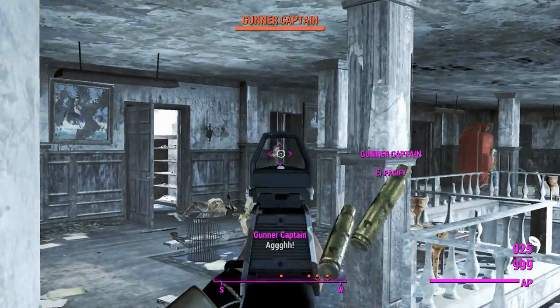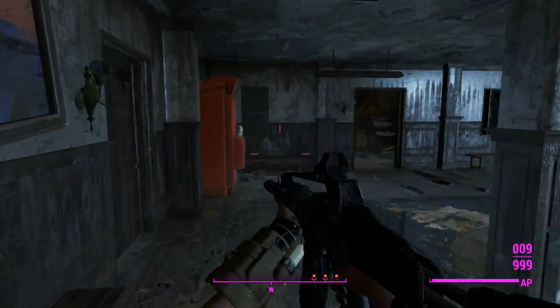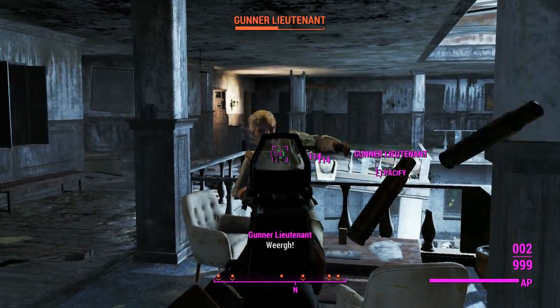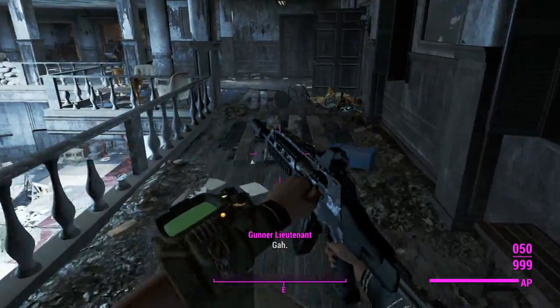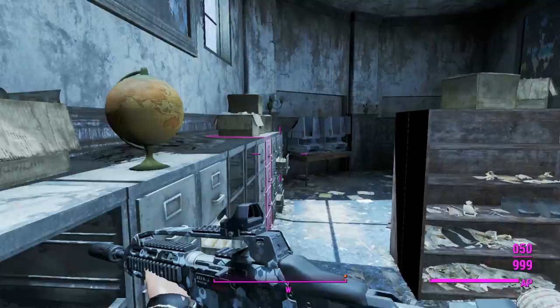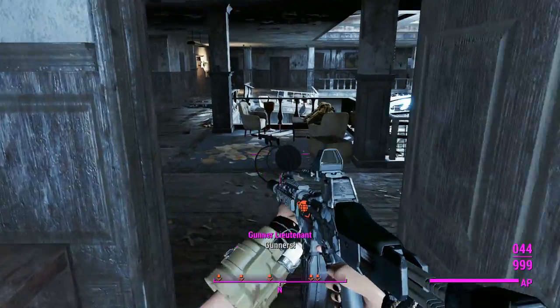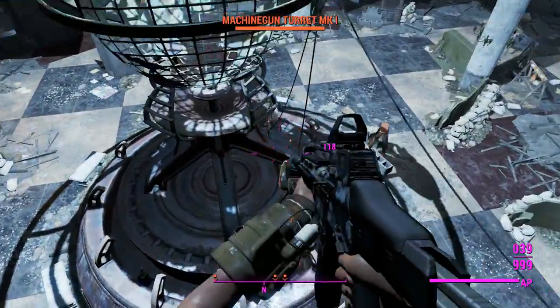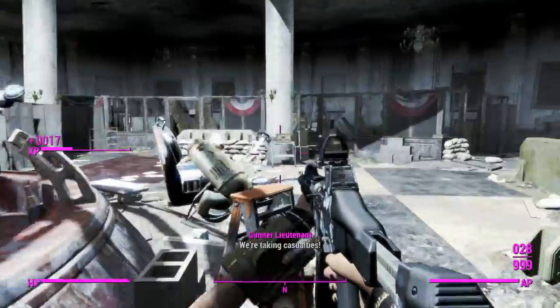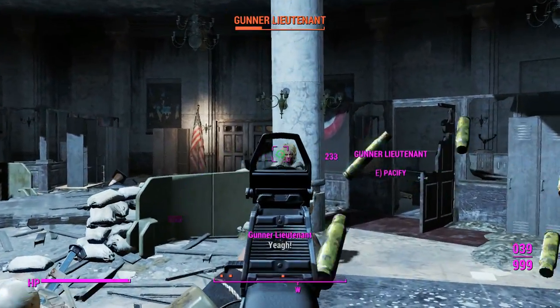The Thompson has a reload animation where you sort of shift the mag in from the side, and it really doesn't work with the stick mags of this weapon. You can see you sort of clip the mag through the bottom of the thing, which is unfortunate, but whatever. Despite this thing firing 50 BMGs in an automatic fashion, there's not a lot of recoil, which is convenient. The recoil doesn't seem to change depending on what projectile you shoot, which is kind of interesting — it'd make a lot of sense if it did.